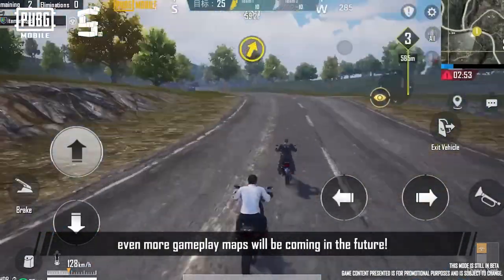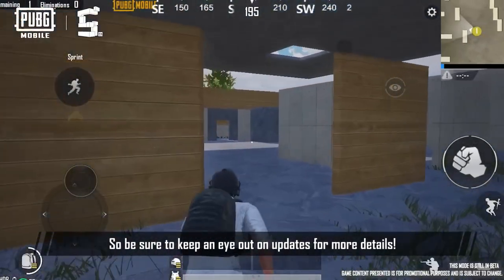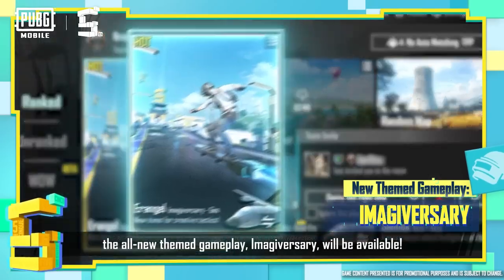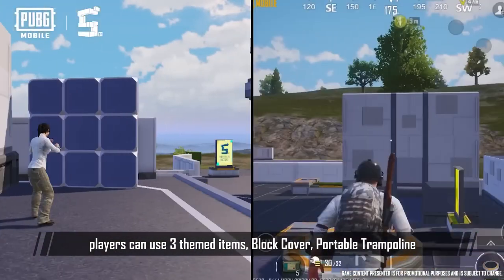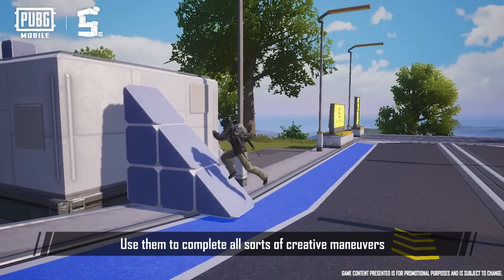In World of Wonder, even more gameplay maps will be coming in the future, so be sure to keep an eye out on updates for more details. On March 18th, the all-new themed gameplay, Imagiversary, will be available. In this new gameplay, players can use three themed items: Block Cover, Portable Trampoline, and the Dual Purpose Cannon. Use them to complete all sorts of creative maneuvers.